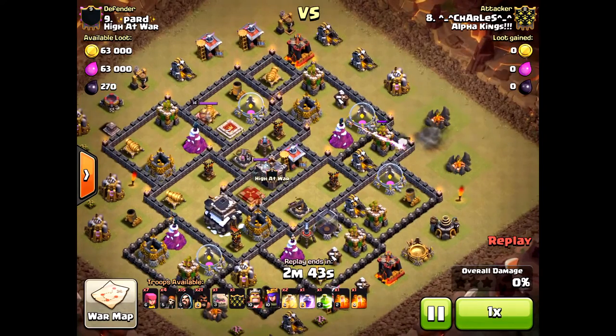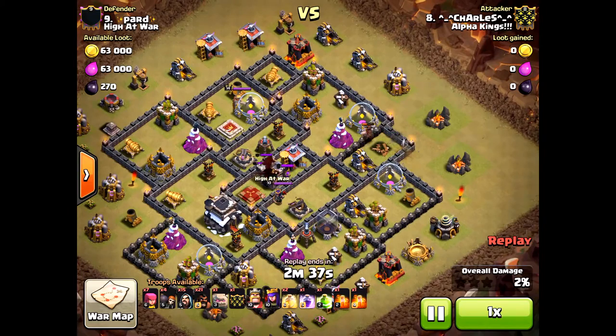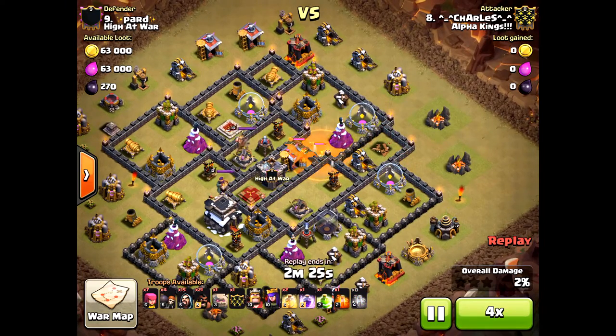These are Town Hall 9s you might be facing — middle-of-the-tier Town Hall 9s, not fully maxed out defenses, but you can still get the 3-star even if you don't have low-level heroes or all the best troops. He does have max hogs, which is very beneficial for this attack.